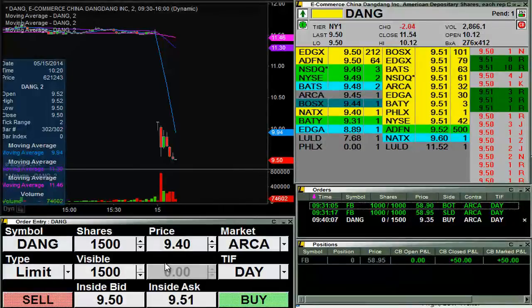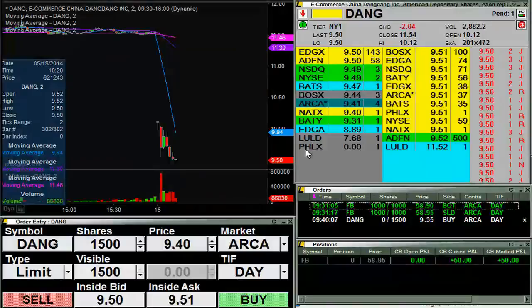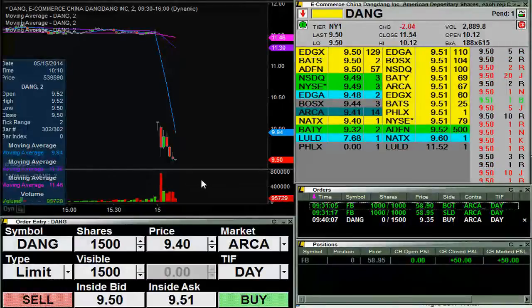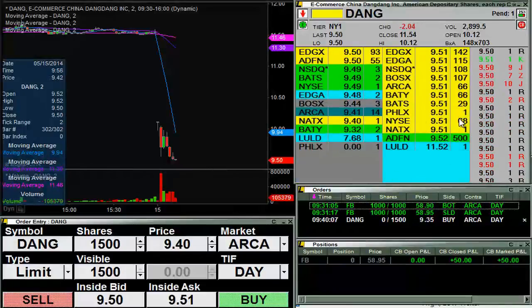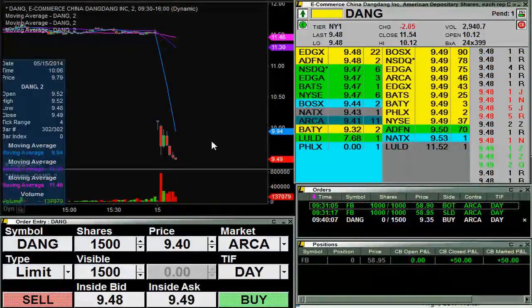Okay, here we go — $9.50 is getting hammered pretty good here, but still holding. Still getting hammered pretty good. Getting hammered real good now, but they're big. A lot of sellers over here at $9.51 though now too, so that's something to keep in mind. $9.50 is trying its best to put up a fight here, but a lot of sellers over here at $9.51 now. What a fight $9.50 is putting up. And there it is — it's finally fallen, so let's see what kind of move to the downside we get.